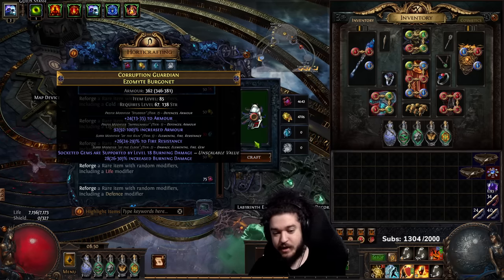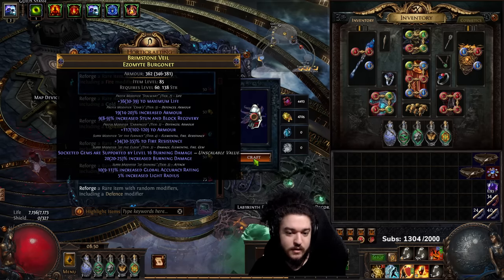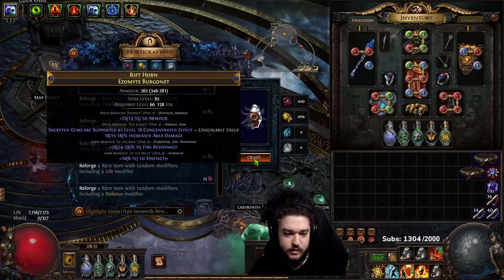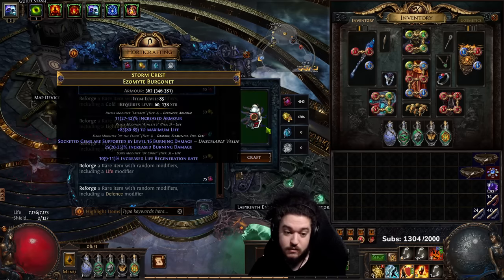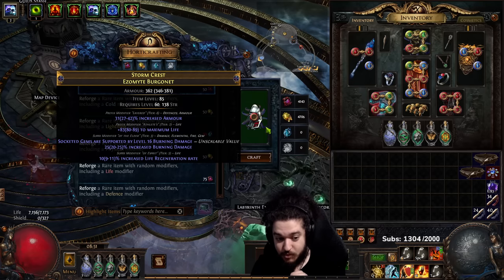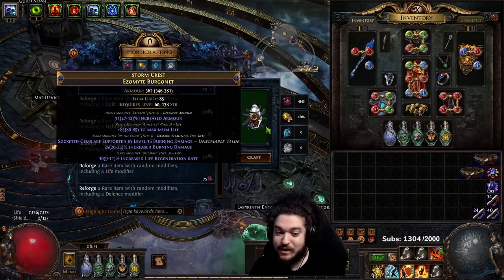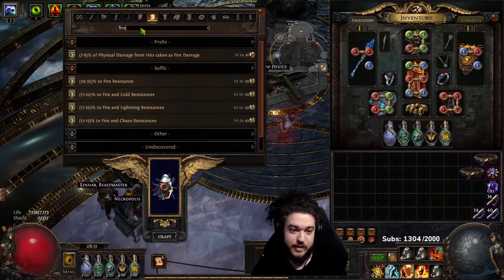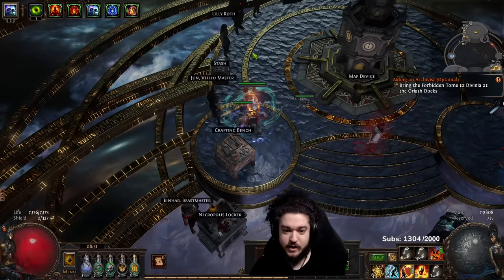Round two. Fire Res is okay — depending on the price of Bestiary, I would probably gamble because Prefix to Suffix is usually just a few Chaos. There's Immolate, there's a Conk Effect — now that's kind of a juicy one. That has a natural 83 life roll, has a Suffix open, and could be Exalt Slammed with Conk Effect. I'm going to craft any random resistance just to lock the Suffix, and now that I have three Suffixes, I can gamble the Exalt Orb.